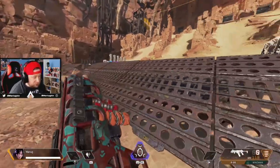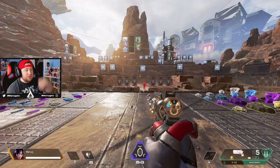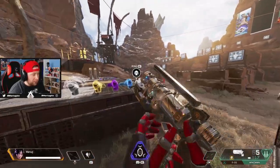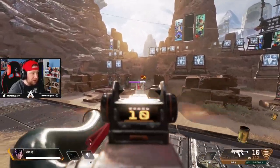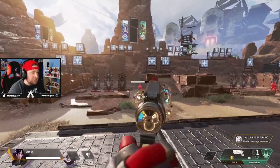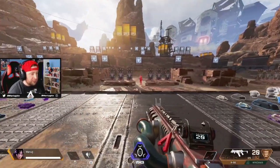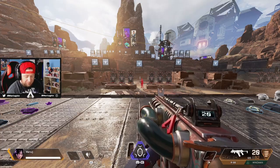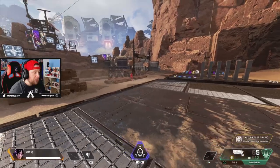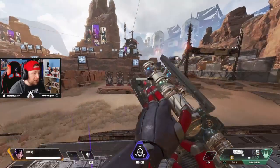The Wingman and the Mastiff both have an incredibly high risk-reward ceiling. If you hit your shots with either, you're going to win that gunfight even against an R99. As long as you're moving and the Wingman lands a few shots, you drop them. The Wingman can't be left off this list because of how much damage it does, even after all the nerfs across the seasons.